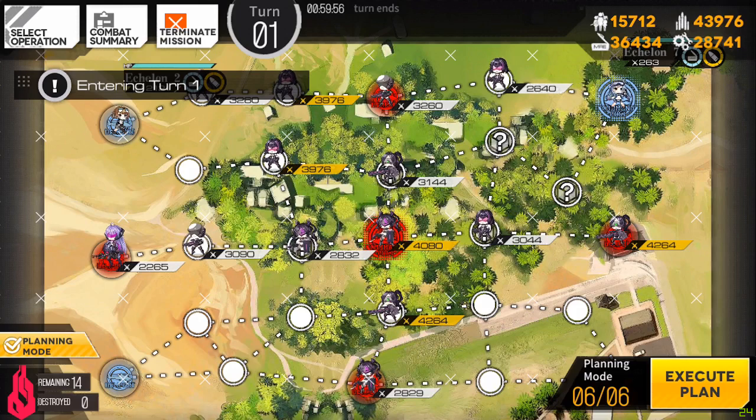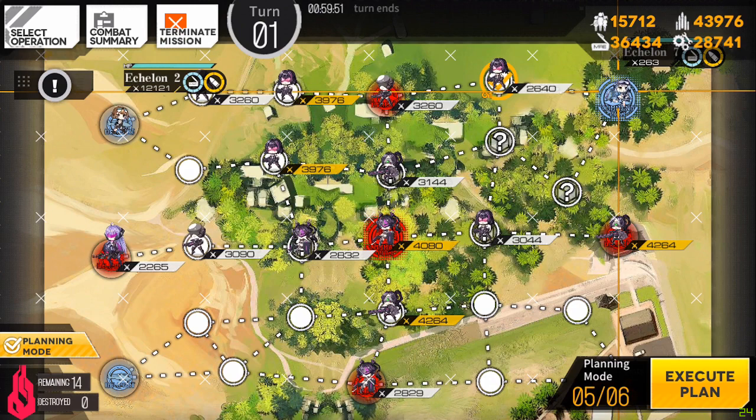If you spawn on the command post and this is your echelon right here, you could go 1, 2, 3, 4 and end right there. If you spawn at the command post and don't have any other spawns on helipads you're only going to have 5 turns instead of the normal 6. But if you spawn on this side you can get the full 5 battles because you can only fight 5 times before your ammo runs out.